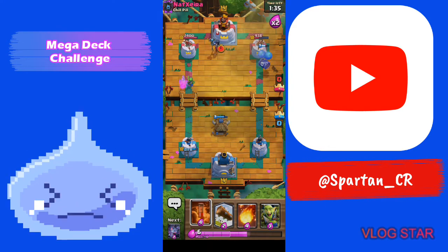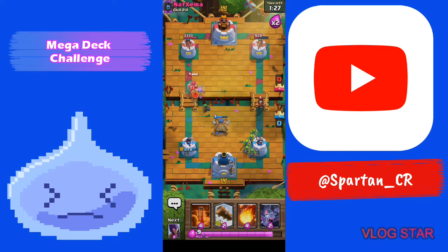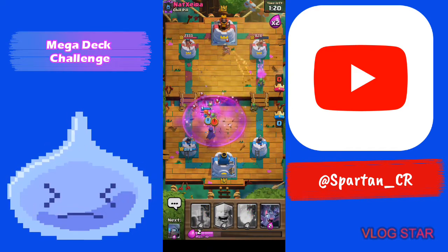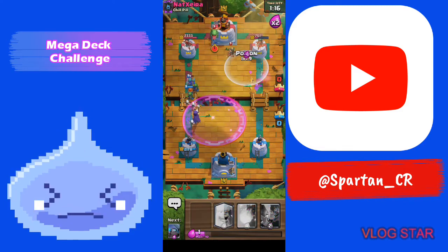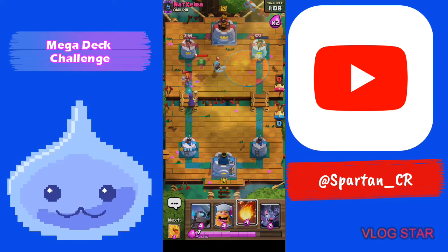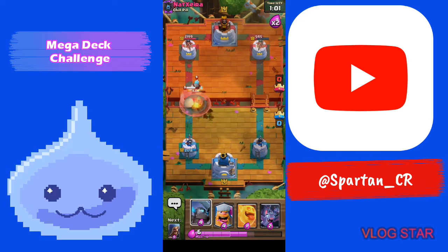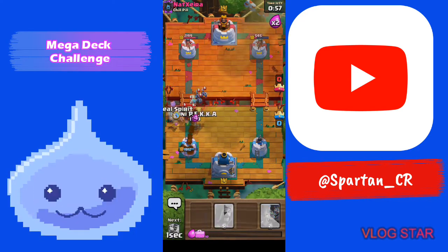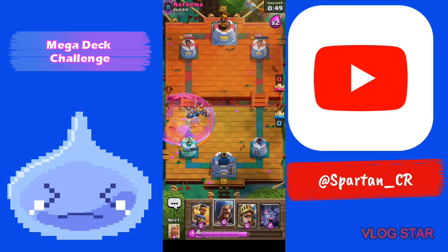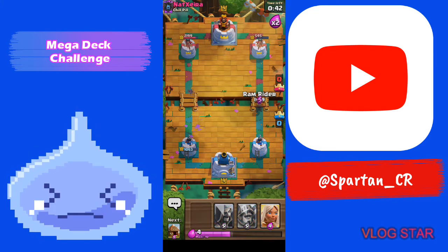He has Electro Wizard, but you should always keep this in mind: whenever you have a Goblin Barrel, maybe you're sitting at 10 elixir — do a Lumberjack and then Goblin Barrel, because if the Lumberjack is tanking and he doesn't have a small spell in rotation, you can get a great amount of damage. I'm gonna Fireball up top and get a Lumberjack for DPS, Mini Pekka for DPS, and a Heal Spirit.